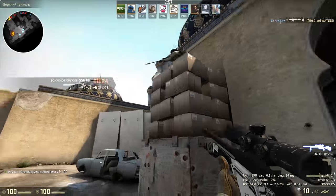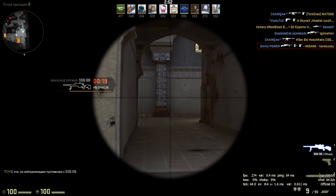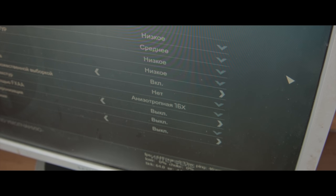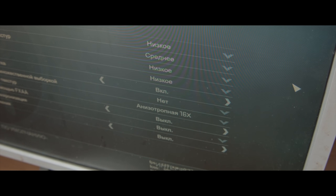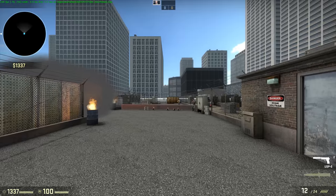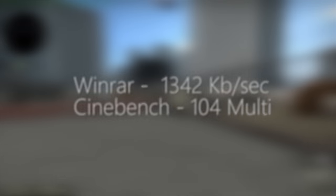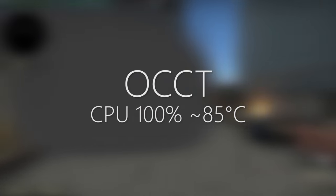There are two ways to approach this issue: increase the power of the weakest components or lower the load on them. As the usual ways to unload the processor aren't working anymore, we've only got a bad picture without affecting the overall result. We will use the following commands in the launch options. First off, we'll run a couple of tests to proceed from. Winrar showed 1344 kbps, Sandbench 104, and the temperature on load was around 85 degrees.